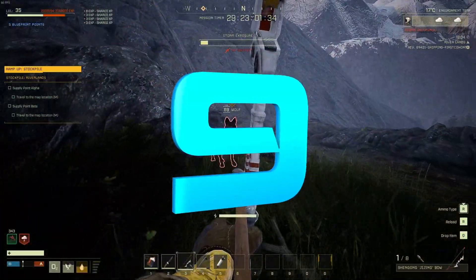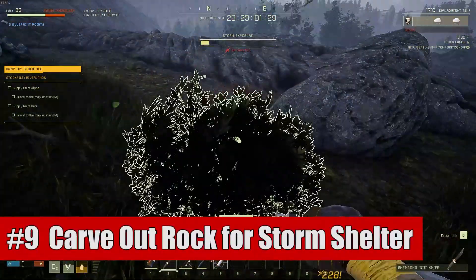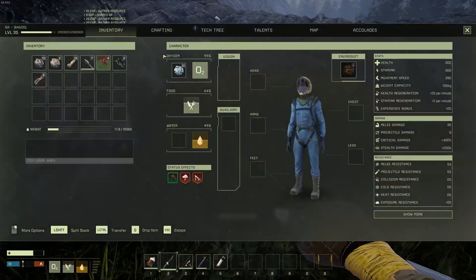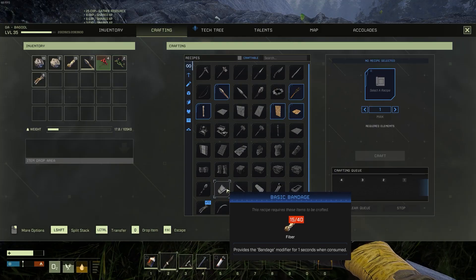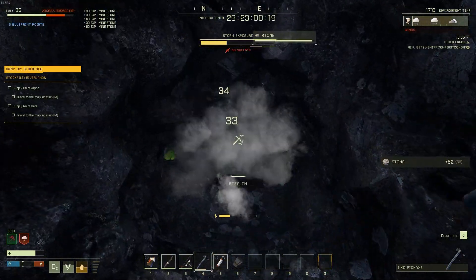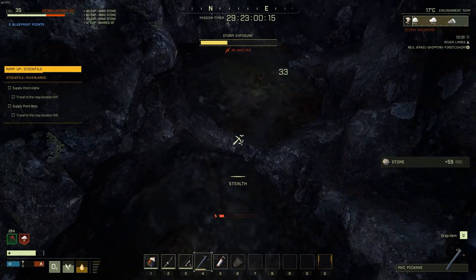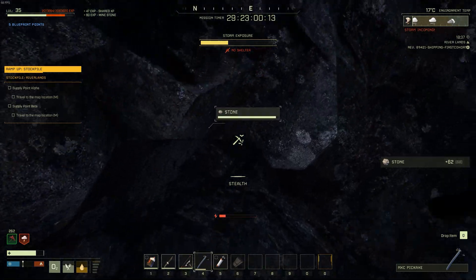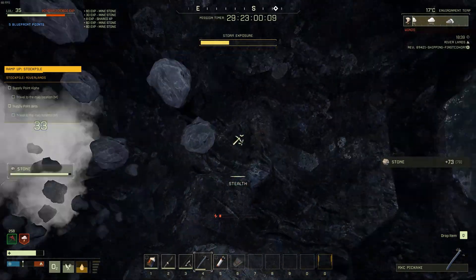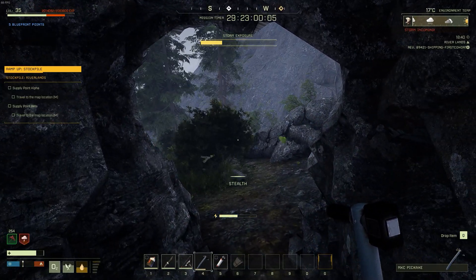Ninth on the list is that you can hide inside a carved-out rock for shelter during a storm if you're in a pinch. If you can't move over to another biome, or that biome also has a storm going on and you're not near a base or a cave where you can get shelter, sometimes your best option is just to go ahead and carve out a large boulder and hide inside of it. If you do this right, you can actually get rid of the debuff that you would normally get from storms. I've had to use this a few times and it was extremely useful.